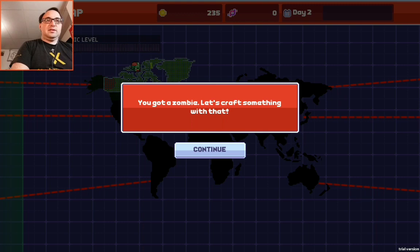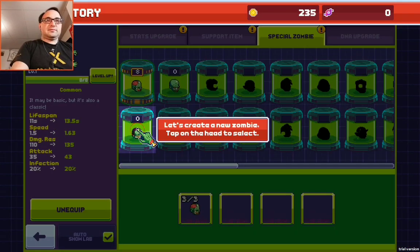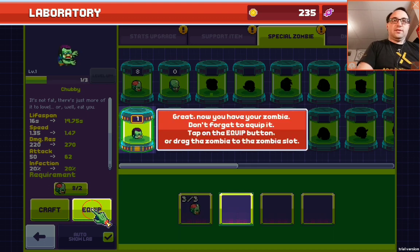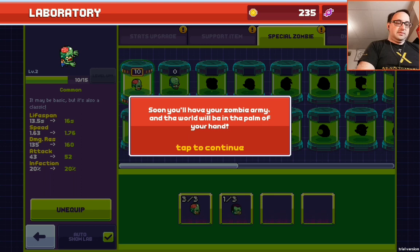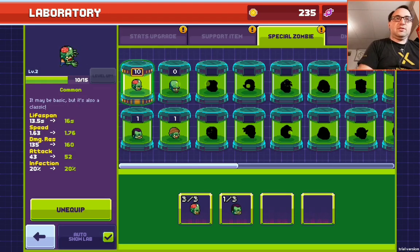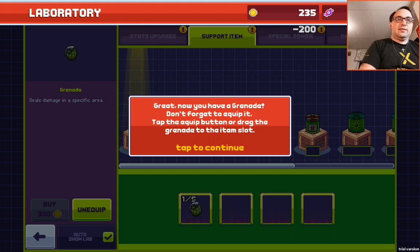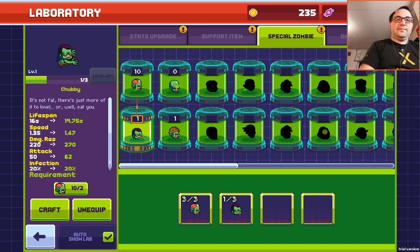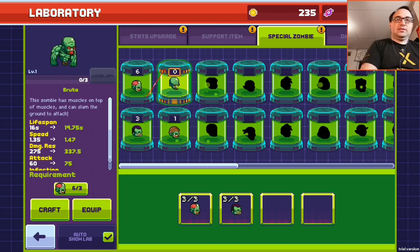You got one zombie. Let's craft something with that — tap in the lab. Leveled him up. So what was there before was the overall lifespan of all my zombies, and then I can go in and do even more. Got more grenades — can I get more of them? I can. Coin collector, brute.